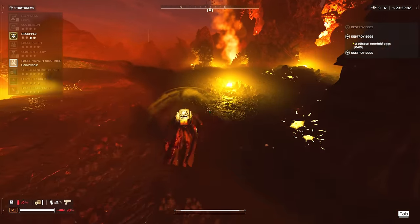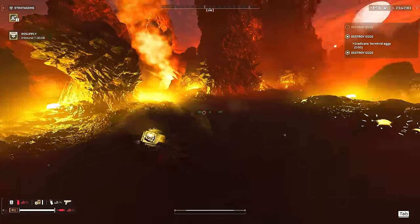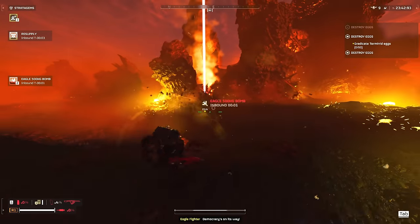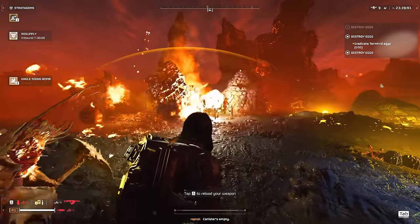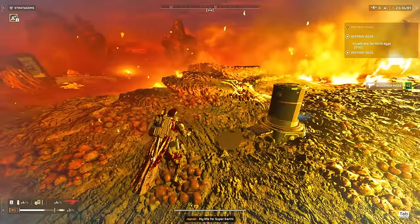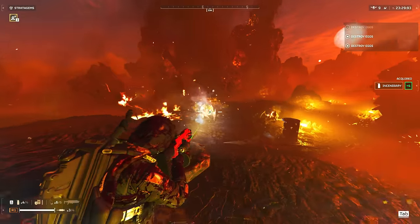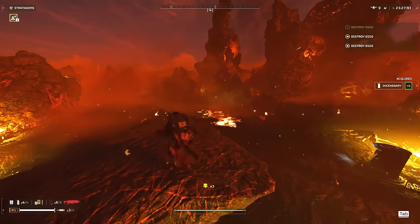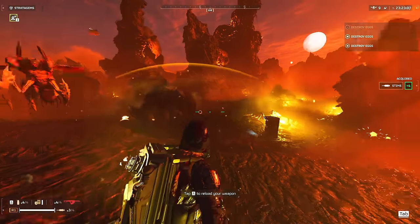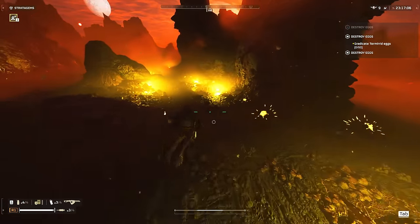Getting rid of these little bug patrols — guard watch, whatever they are. Calling in a 500 kilo bomb mostly to get the eagle to rearm since I'm out of napalm strikes. Trying to get to this little high ground here — oh no, god damn it, I hate the auto-climb so much. Trying to clip the chargers on this rock — oh no, it's looking bad.